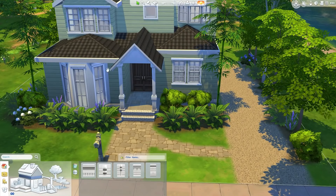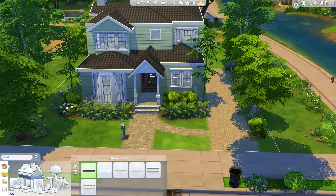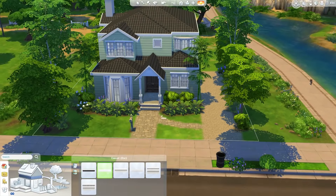Next to the oven there are basement stairs in the real house, but since you can't really do basements in The Sims 4, that's not included. I put in some upper cabinets — for some reason that corner bit did not want to cooperate.